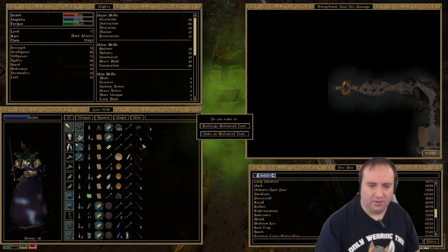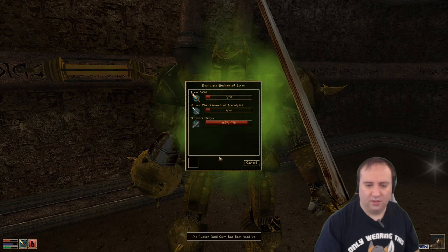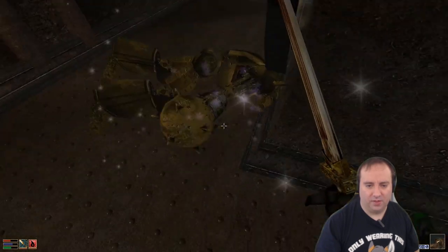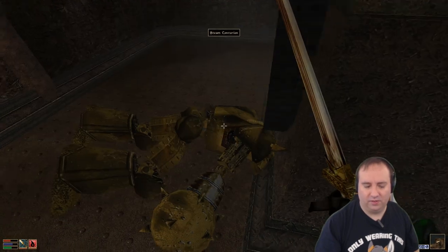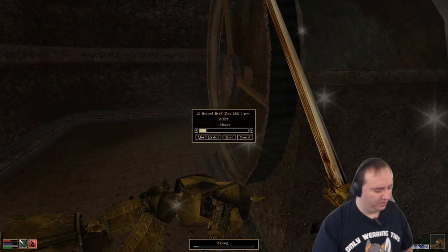Recharge the short sword of paralysis. Didn't work — well, that's what happens. And there is the centurion dropping to the ground, not leaving any sort of loot behind. And we can also rest.